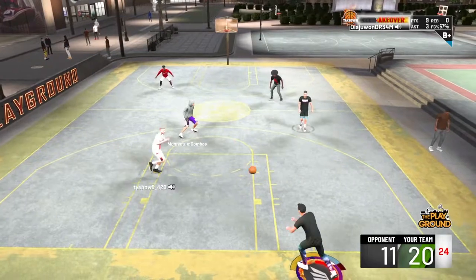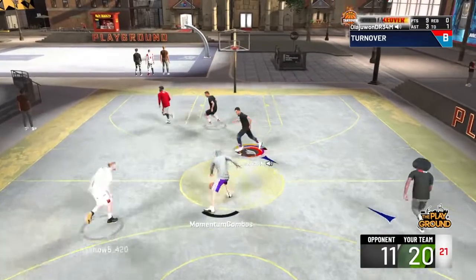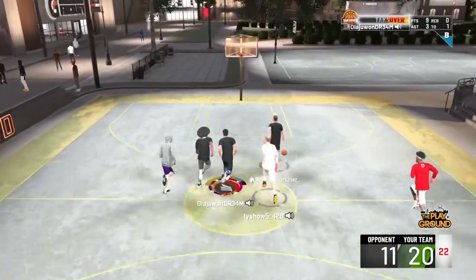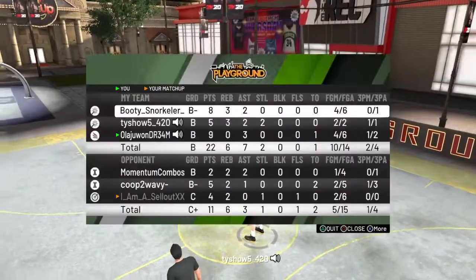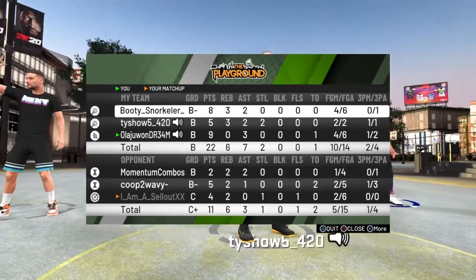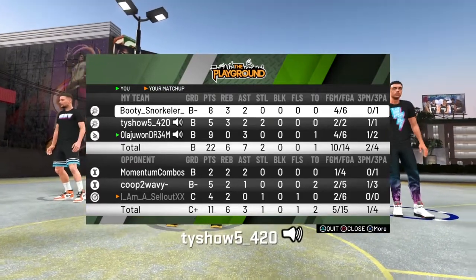I still have to find the right base — I'm pretty sure there are specific bases for non-shooting builds that just work better. That last possession was a dumb spin move right into the defender. So there's our first park game and our first park win — two pretty fun gameplays. I went 4-for-6, 1-for-2 from three, with some nice layups and dunks. I can't wait to get to 99, get legend status, and get those extra shooting, finishing, and playmaking badge points to make this build a monster. Anyways, hope you guys have a great day — peace!